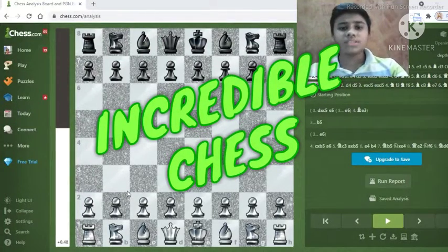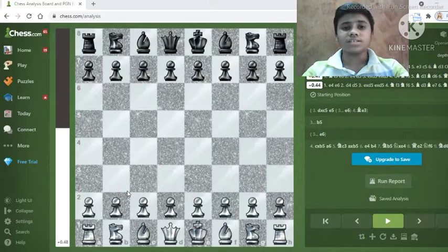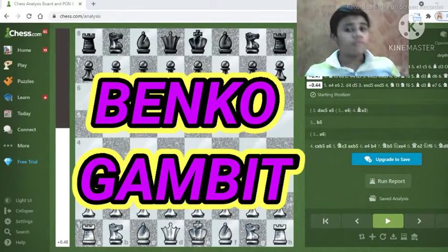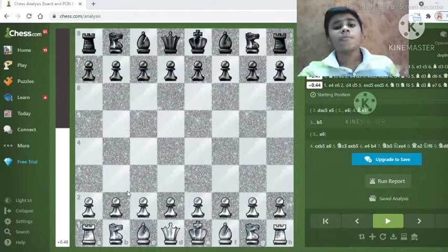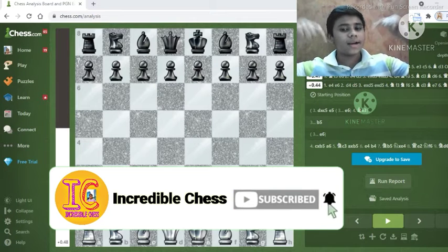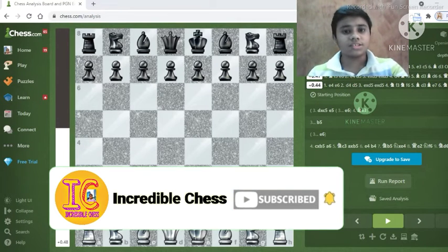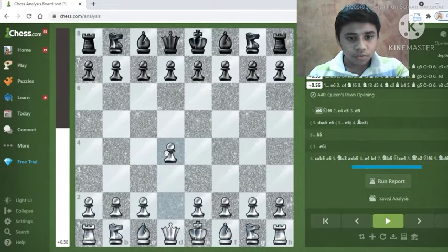Hey guys, what's up, welcome back to my channel Credible Chess. Today I'm going to show you a mind-blowing chess trick which will help you win more games. Before starting the video, if you haven't subscribed to my channel yet, then subscribe right now. So let's start — white begins with d4, this is the Queen's pawn opening.